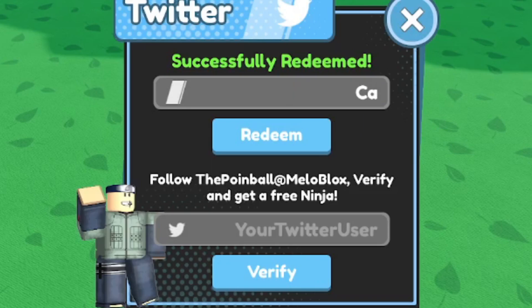The next working code is 'chainsaw.' This code gives you a hero XP boost — your hero XP is multiplied by two. I just redeemed it and it says 'successfully redeemed.' Make sure you redeem this active code for yourself.